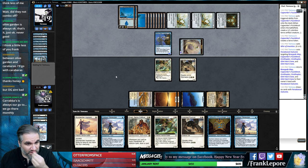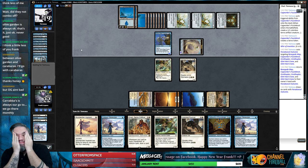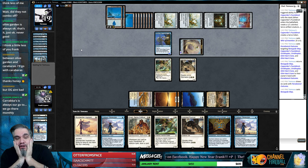Our opponent is 1-2. And you had Paradoxical Outcome - oh my god. Why are you the way that you are?